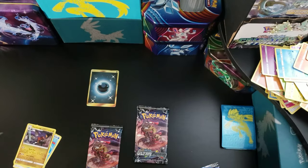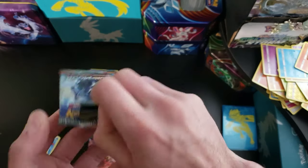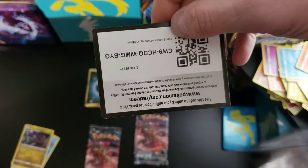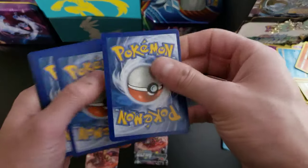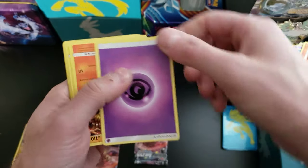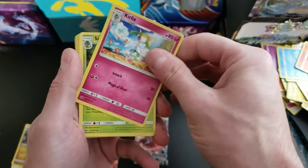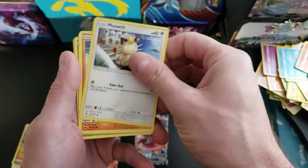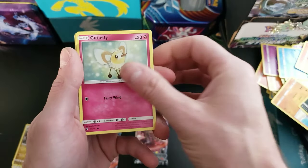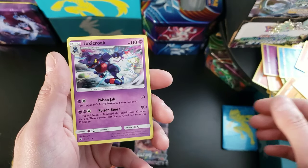Is that Ultra Prism? That's next. We got one Burning Shadows pack left. Green code card — we all know what that means. Psychic Energy, Heatmor, Comfey, Simisage, Meowth, Riolu, Alolan Grimer, Ledyba, Cutiefly, a reverse holo Meowth, and a Toxicroak is a rare.